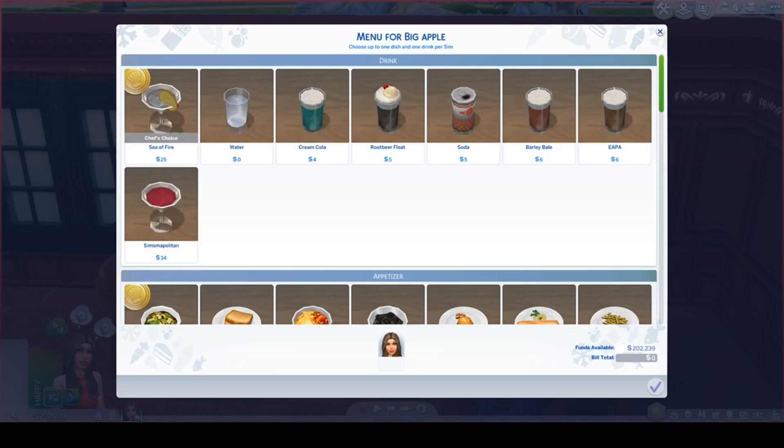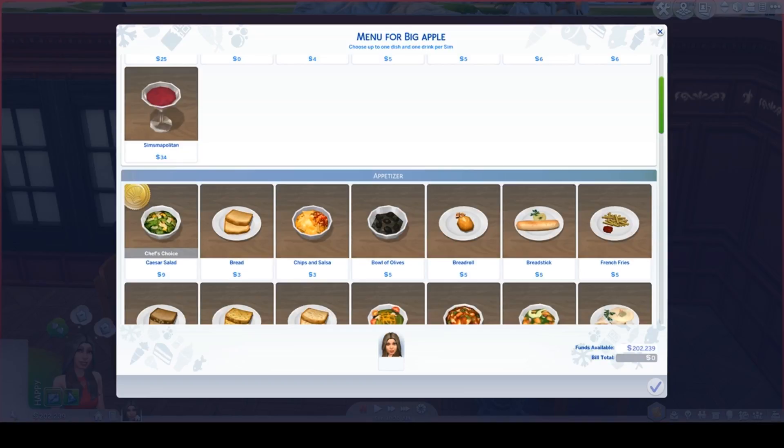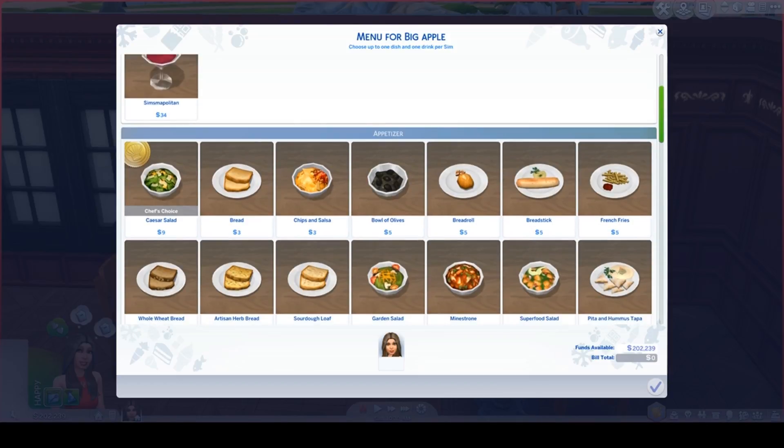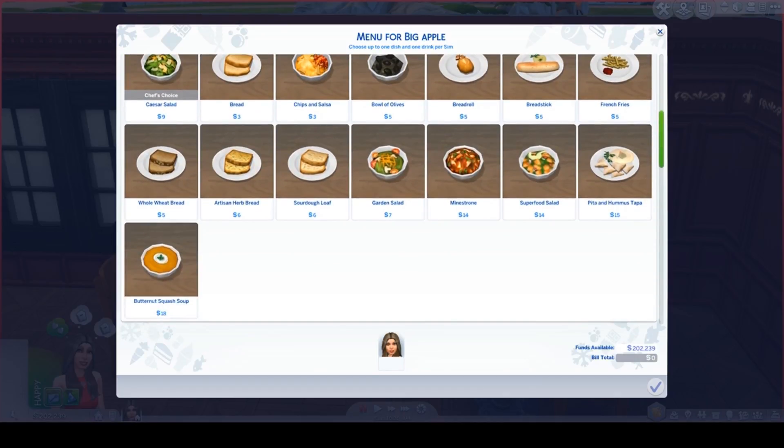Under appetizers we have Caesar salad, bread, chips and salsa, bowl of olives, bread roll, bread sticks, french fries, whole wheat bread, herb bread, sourdough loaf, garden salad, minestrone soup, superfood salad, pita and hummus, and butternut squash soup.